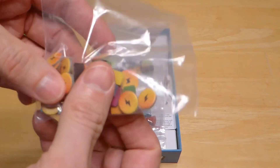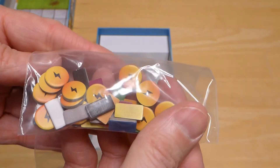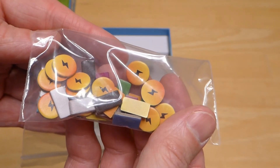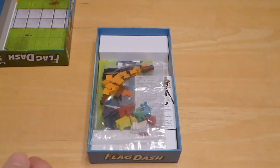We've got some more tokens — the energy tokens. I'm not going to pull these out, but you can see the energy tokens and the personal flags for each character. Really nice thick board there.